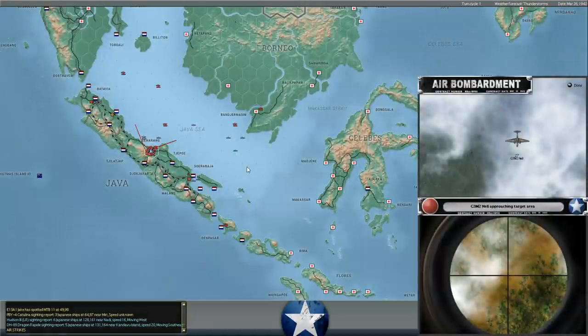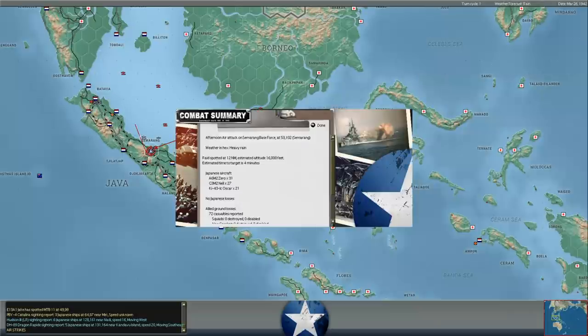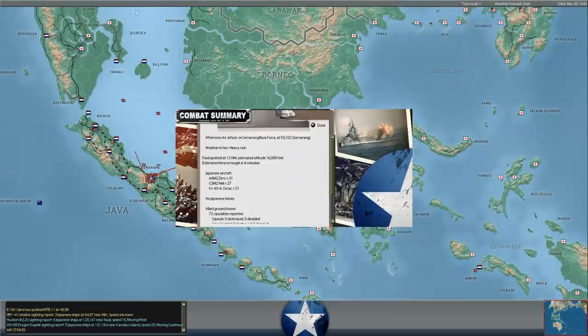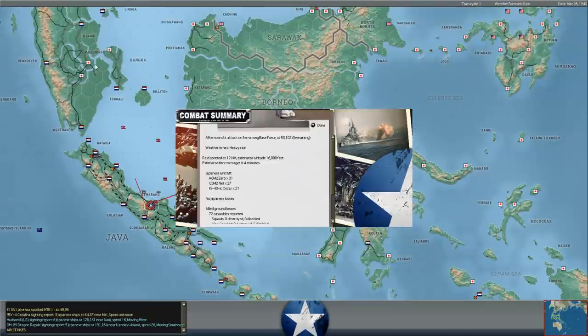Whoa! That looked like there were like 60 or so aircraft attacking at Semarang - 31 Zeros, 27 Nels, 21 Oscars. You can see the aircraft are coming from two directions. I'm assuming the Nels are coming out of Borneo based on where previous attacks have been, and the Zeros and Oscars are probably coming out of Palembang. I suppose they could be coming out of a task force south of Tubali, but otherwise they're probably coming out of Palembang.